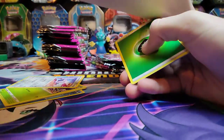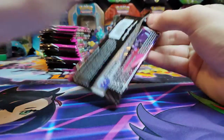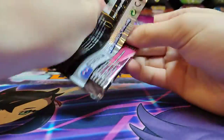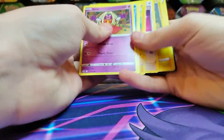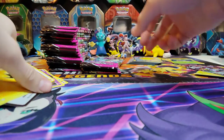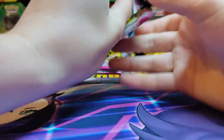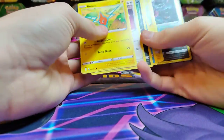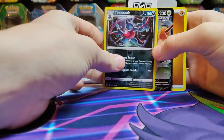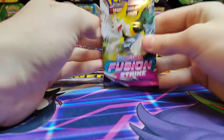A Toxtricity holo — so this half of the box is just going to be the holos and the other half will be crazy good. Hopefully that's the case. Or I could get an ultimate dud box, which has happened before. A Danny Phantom video — I think that's his name — he had mentioned... Alright, there we go, we got a Chandelure V-Max! But anyways, like I was saying, he mentioned someone had a box where they got zero hits in a Fusion Strike box. We also got a Toxicroak and a Doduo V — nice.